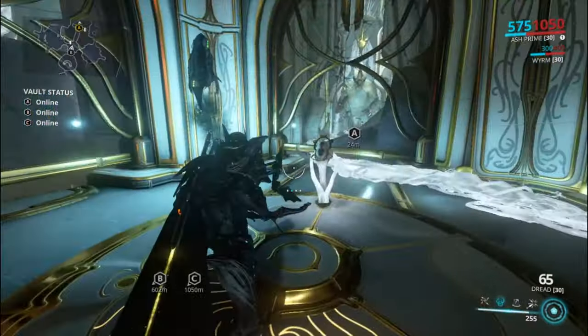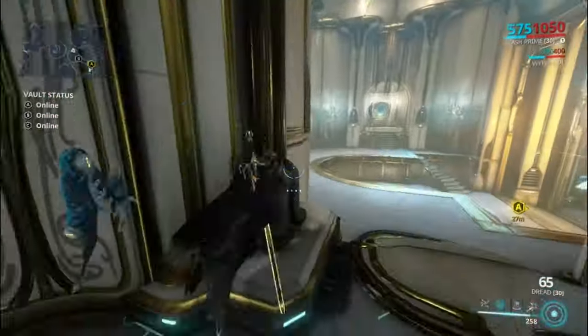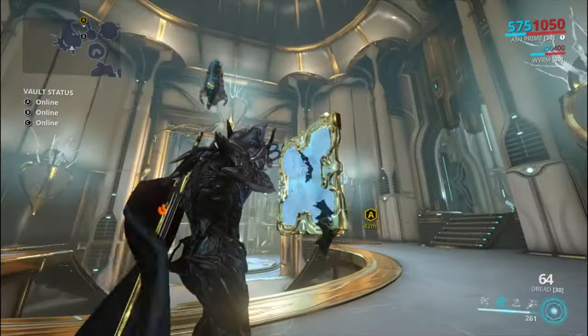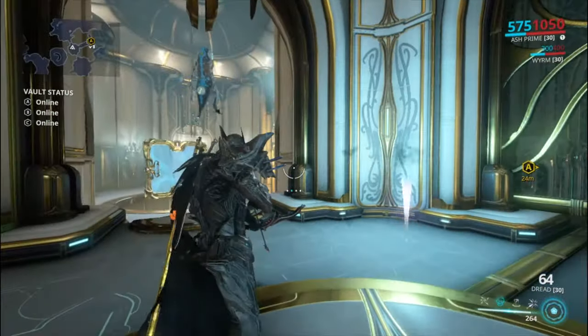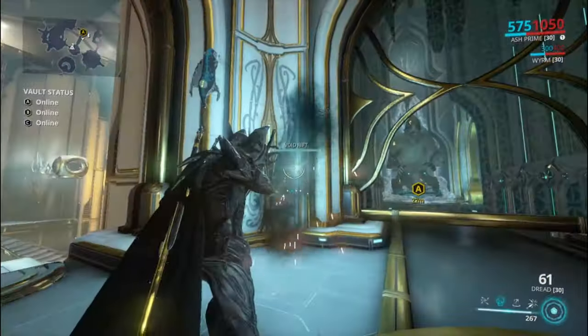Right now we're in the present and we need to go to the past. Here's the Void Rift — just go right on through and start training. Other videos will have you go over here, shoot this down, and wall latch to that and hit that button. We're not doing that. That's difficult. Sometimes you can't see these so you've got to reshoot them, and I have terrible aim.